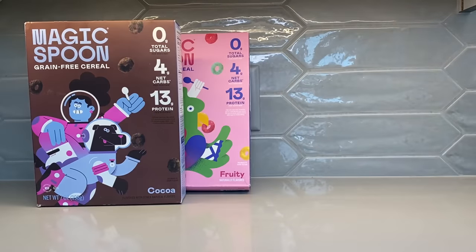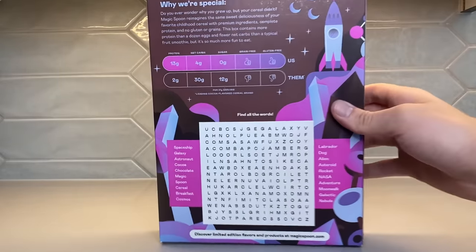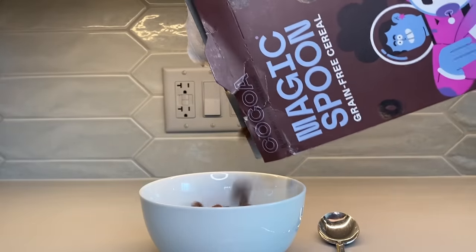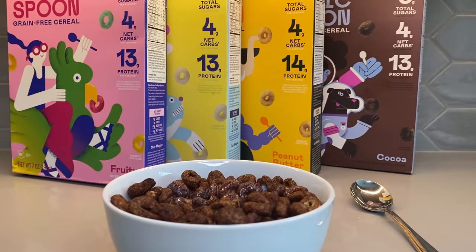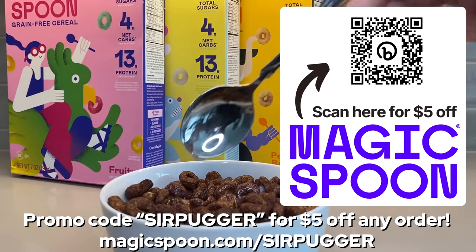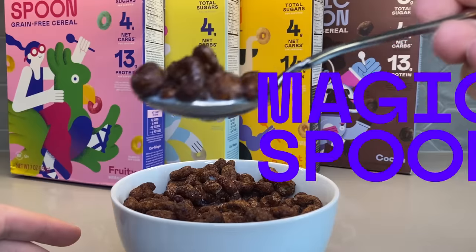Let me introduce to you Magic Spoon. This cereal is fueling and high quality, with 13 to 14 grams of protein, 4 to 5 grams of net carbs, and 0 grams of sugar. The cereal reminds me of the cereals I had when I was growing up, but reinvented with more protein and less sugar. The variety pack comes with four flavors: cocoa, fruity, frosted, and peanut butter. My personal favorite is cocoa — they all taste great but I really love chocolate. It's also keto-friendly, gluten-free, grain-free, and soy-free. Cereal makes such a great snack — it takes 10 seconds to prepare and is so satisfying to eat. Click the link below to grab a variety pack and try Magic Spoon today. Use promo code SERPUGGER at checkout to get $5 off any order, or go to magicspoon.com/SERPUGGER. You can also scan the QR code on screen. Magic Spoon is backed with a 100% happiness guarantee — if you don't like it for any reason, they'll refund your money, no questions asked. Thanks to Magic Spoon for sponsoring this video.